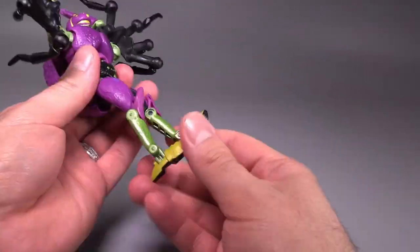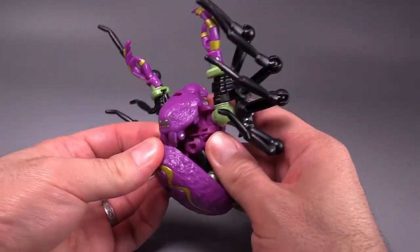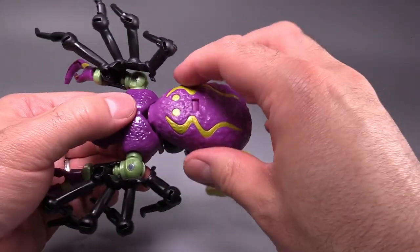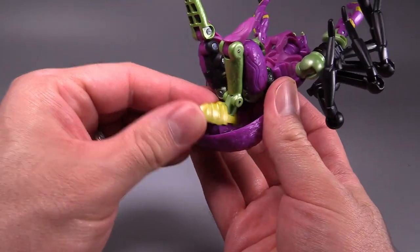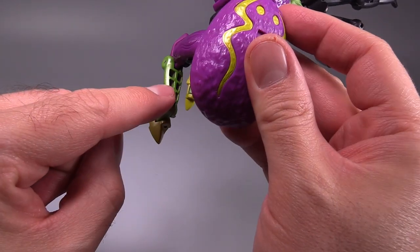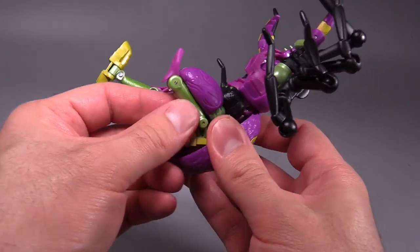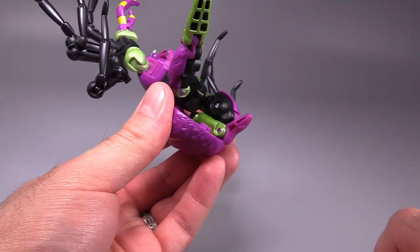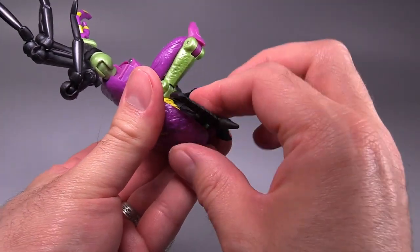Unlike Black Arachnia, getting him into bug mode is so much easier. Fold the arms straight up to get them out of the way, point the legs straight forward, grab the backpack and unpeg it, bring it down over the spider face, then grab the spider face, pull it up and put it over the robot head. Grab the legs, turn them around 180 degrees, and plug the spider abdomen into what was the tummy of the robot mode. Stick the legs up, bend the legs so the back of the feet peg into holes underneath, and the back of the lower legs peg into the pegs on the thighs. The directions should specifically say: fold the feet down first, then fold the thighs down, and before you do that, peg in the gun.